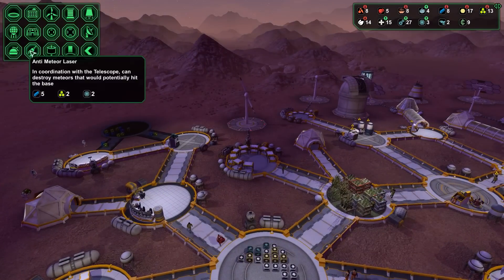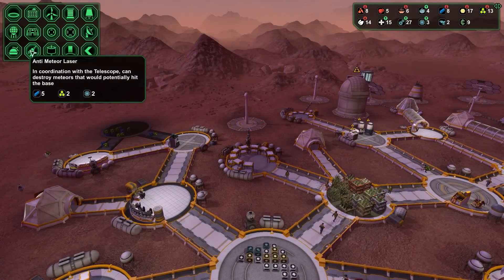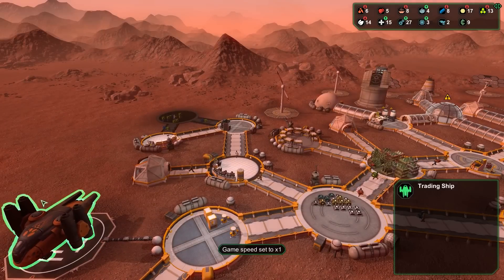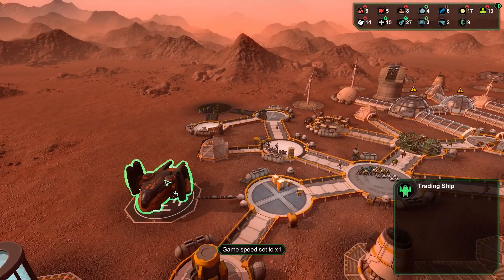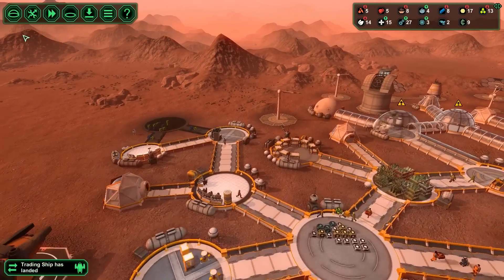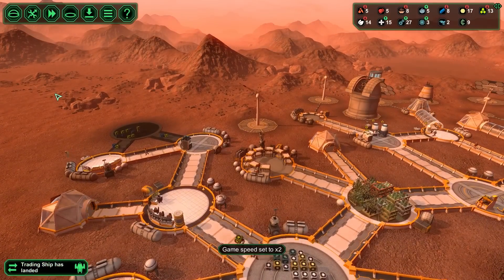Let's see what it costs to get the anti-meteor laser. It takes five metal, two bioplastic, and two semiconductors. This is a trading ship — do you have anything cool? You don't have anything cool. Go away. It landed and I already told it to go away.